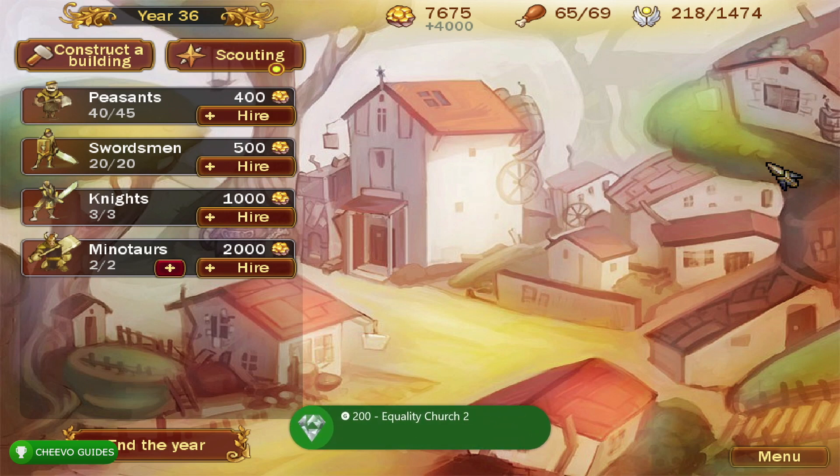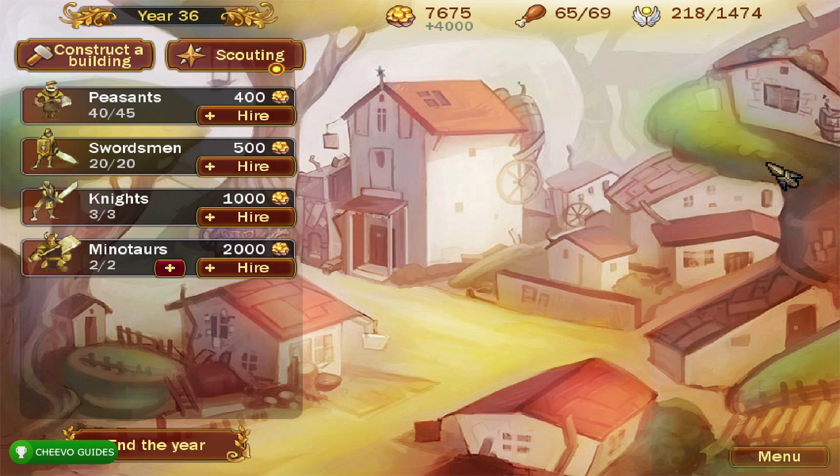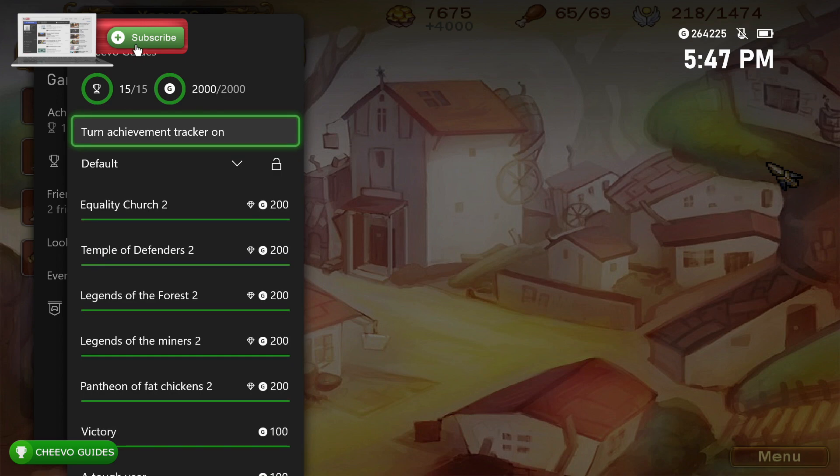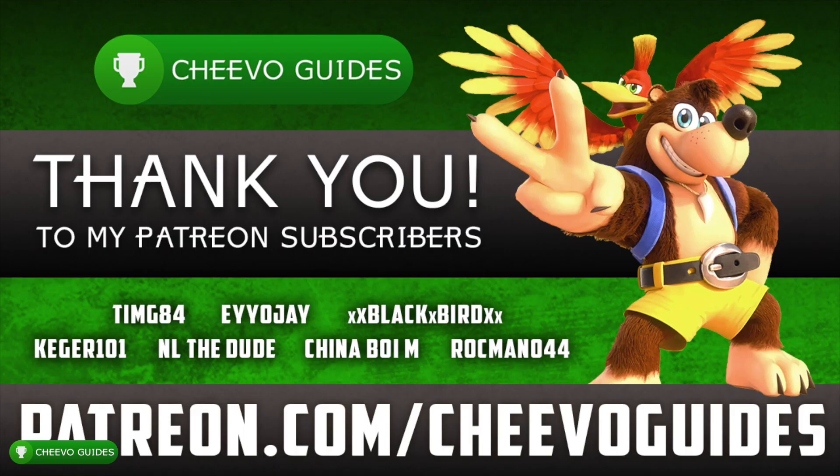Win that battle, then choose your second upgrade in the Equality of Church skill category — that unlocks the Equality Church 2 achievement, your final 200 gamer score. At this point you should have your full 2000 gamer score for the game. If you've been enjoying these 2000 gamer score games, let me know in the comments. A huge thank you to all my Patreon subscribers — we just hit 21 patrons. As always, appreciate you guys tuning in — please like and subscribe.